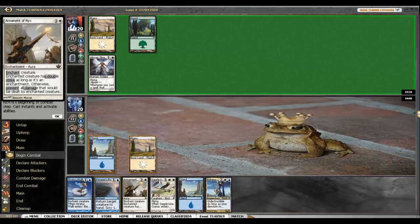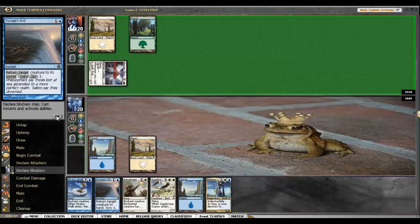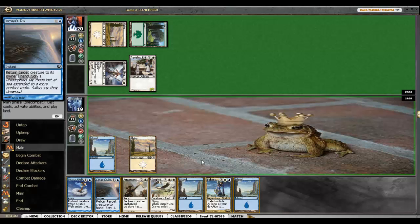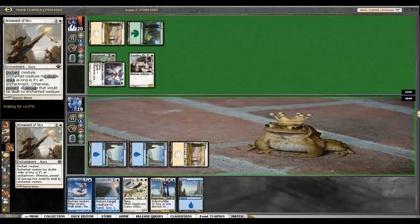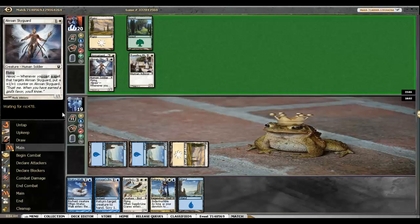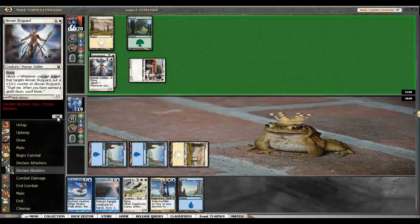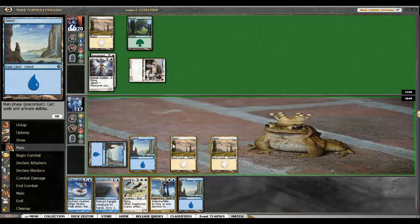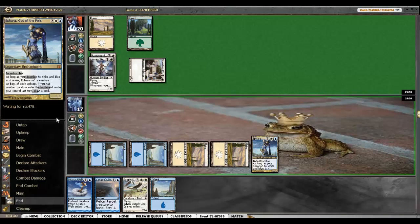Enchanted creatures get double strike as long as it's an enchantment, otherwise prevent all damage. Voyage's End — gladly take 1 here. Follow-up? Traveling Philosopher. Sure. Neutralize that 1-1 before it gets out of hand. Voyage's End could have done the same thing, but there's a potential for this to just get too big. Gladly take 2. My opponent's stuck on lands too. I do have Supply Line Cranes — screw it, let's just play Pharah.